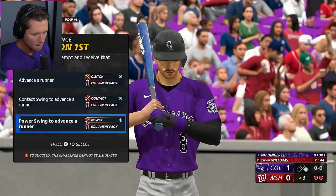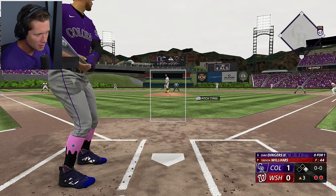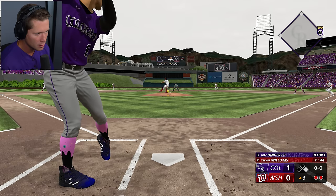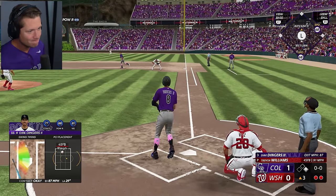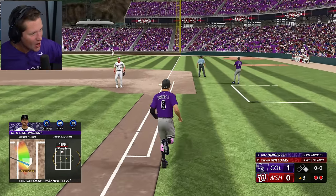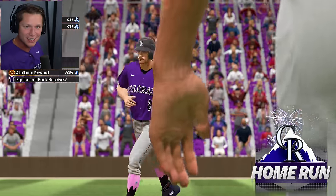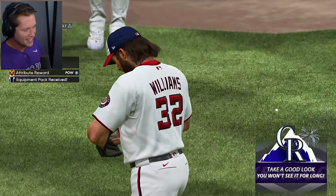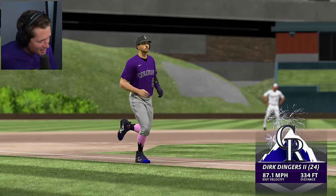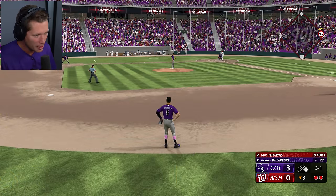Top of the third here. Power swing to advance a runner. Trevor Williams on the mound — let's go, Trev. Four seams, circle, sinker, slider, and a curve. Let's go, Trev. Goodbye — that's number four, baby! Dirk Diggas! Majestic. I love the sound of that, baby. Going to give us a 3-0 lead.